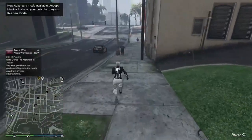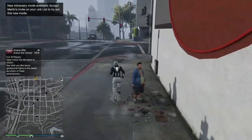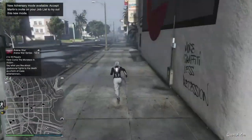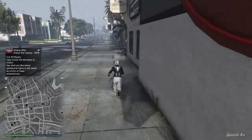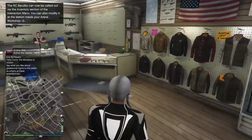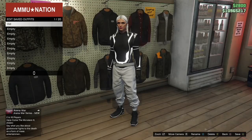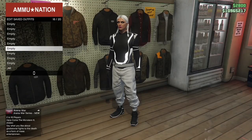Once you guys load inside your online session, you should have the outfit on. From here, go ahead and delete the component because you don't need it anymore, but make sure you save the outfit first and then delete the component. And that's going to be it for the outfit. If you guys enjoyed the video and like the outfit, don't forget to drop a like, share it, subscribe if you already haven't, and don't forget to turn on post notifications so you don't miss out on further videos.